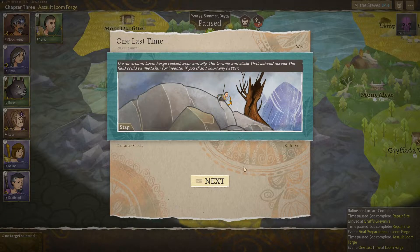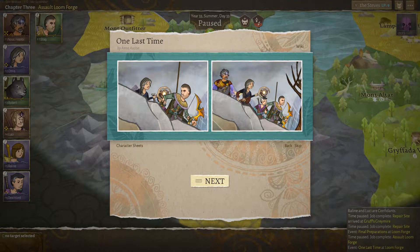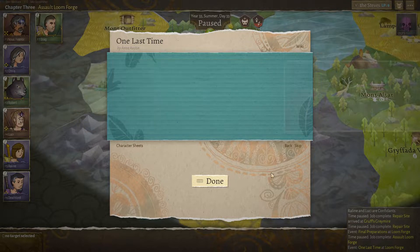So we're fine. It's time for battle. The air around Lume Forge reeked — sour and oily. The thrums and clicks that echoed across the field could be mistaken for insects, if we didn't know any better. Look at that — that weapon looks so cool. If I don't come back, may the stars tell our story to any who would have it.